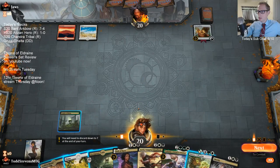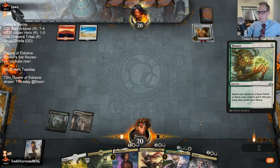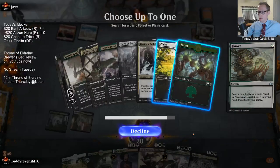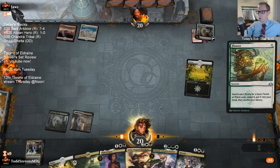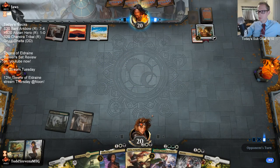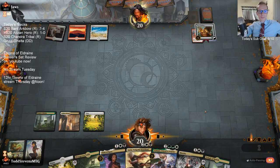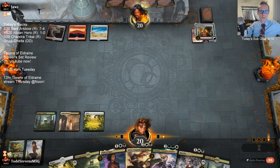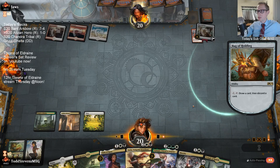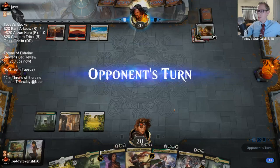We're doing some Standard 2020 here. I already have two green and two white - white's more important for me overall than green, so we're going with grabbing an extra Plains. Looks like Boros Control - some form of Boros Control, whether it's Cavalier of Flame or a bunch of Chandras.